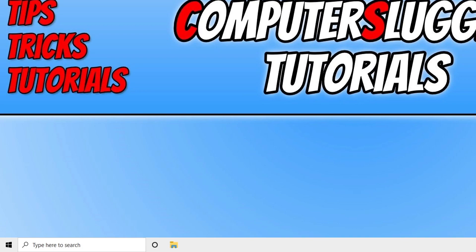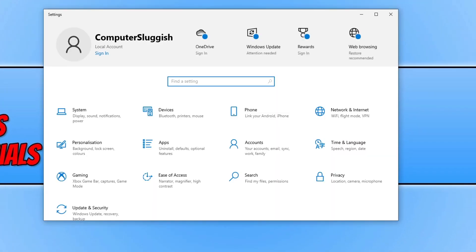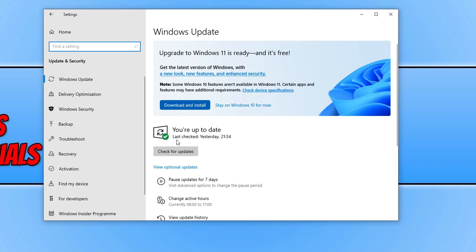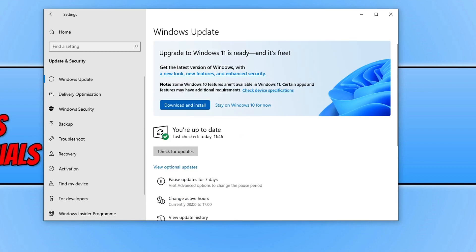So we now need to right click on the start menu icon and then click on settings. You now need to click on Update and Security and click on the Check for Updates button. If Windows detects any new updates, you then need to allow Windows to download and install these updates. Once it's finished, go ahead and restart your computer.